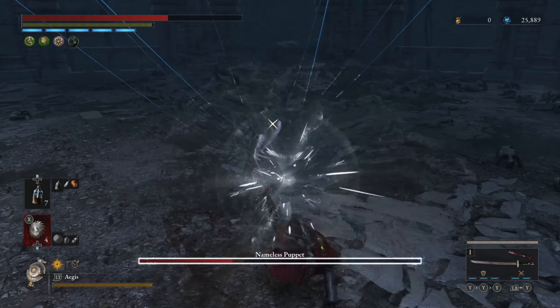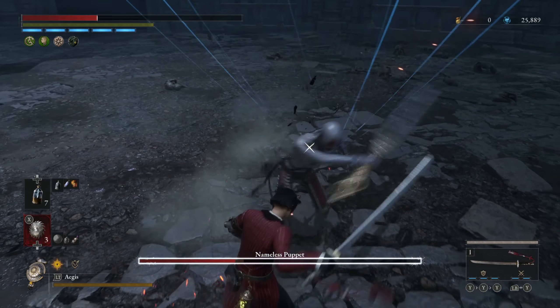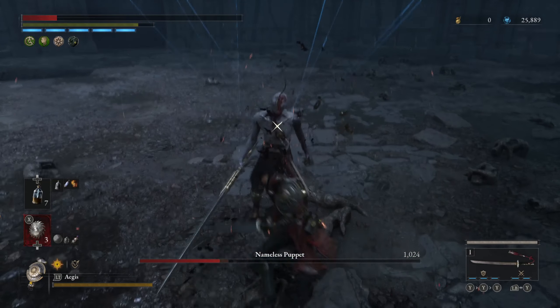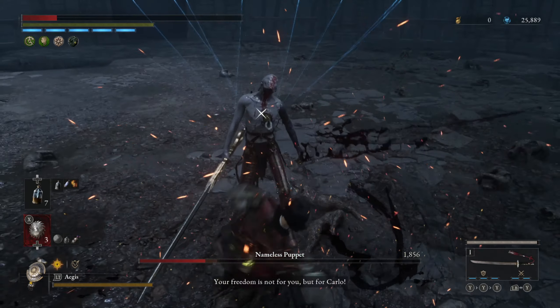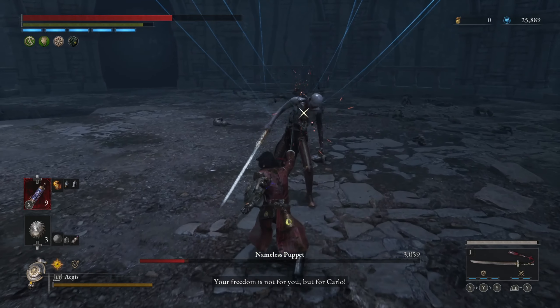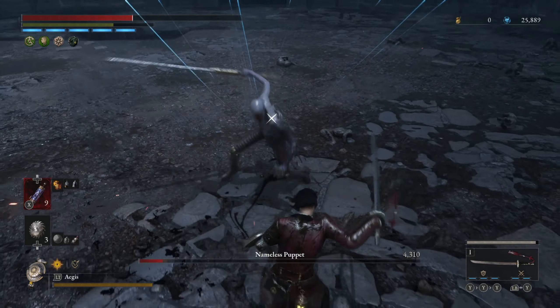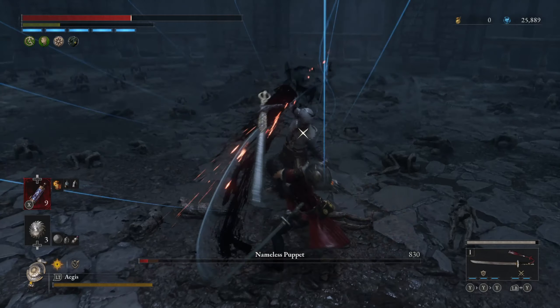Once the bar gets white you should throw a shot put ball at him, as it's going to break his posture. I didn't do that in this video — I was trying to pull off the dragon sword katana attack to get the critical hit, which feels a bit more satisfying — but I would recommend saving your shot puts only for those moments, as they do a good amount of posture damage. It's best to break posture from a distance so you can get that cheap shot in and heal if you need to.